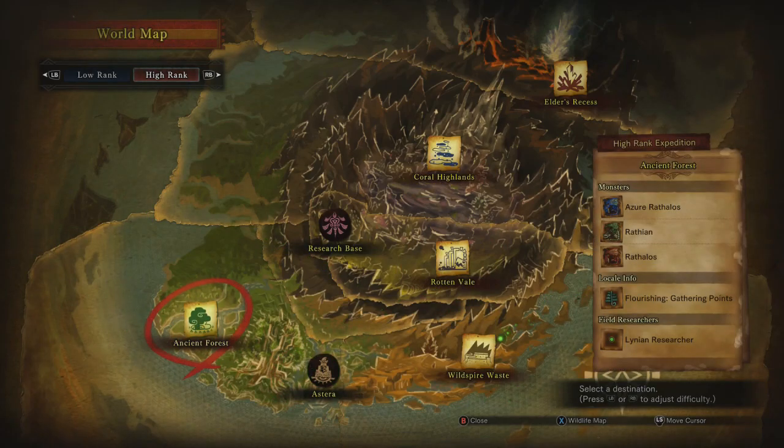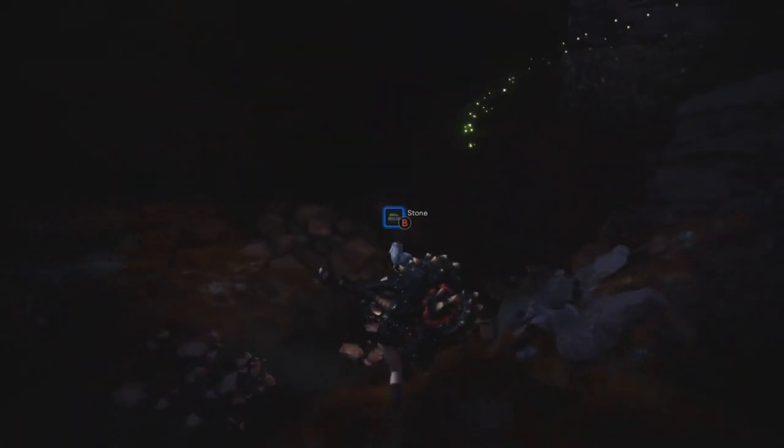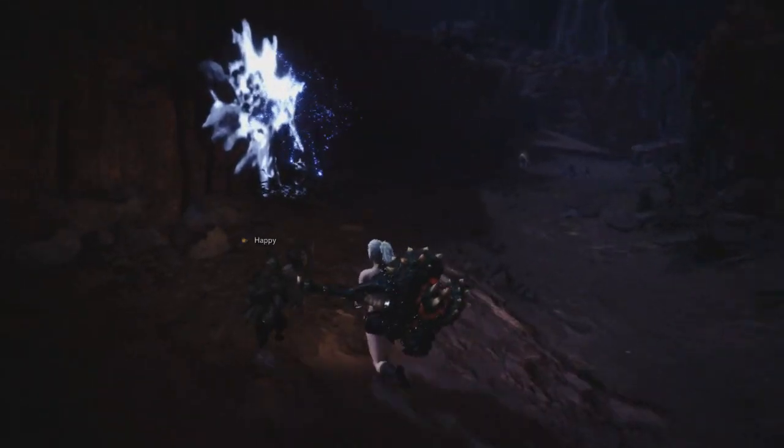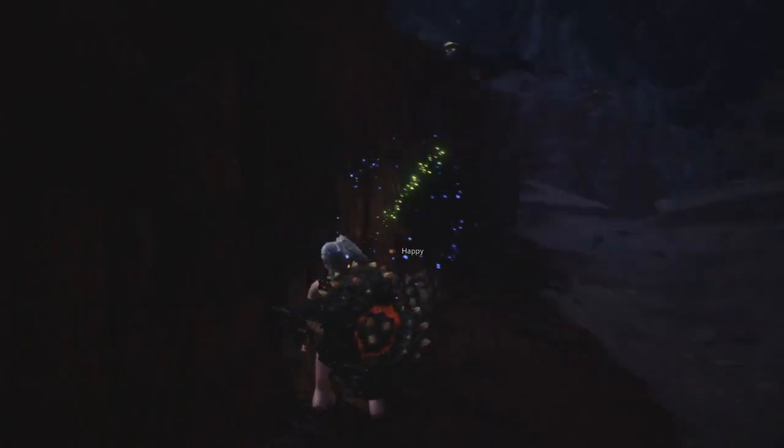Next up, Wildspire Waste — let's go. Let's go to the middle camp. I am not gonna be excited if I see a Rathian. We're looking for chicken, we're looking for weird clumpy boy — those are their scientific names, by the way, I didn't make it up. When I saw the name on my screen for the first time, weird clumpy boy didn't seem appropriate, but I didn't make the game. Oh — blue tracks everybody, some blue mucus. If we find a tempered Barroth, boy howdy.